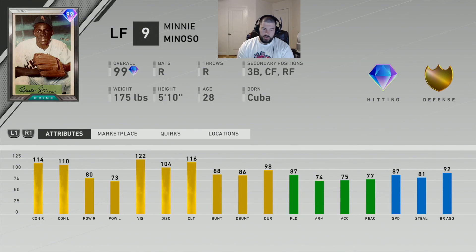Minoso has diamond hitting and gold defense with very good vision at 122, great contact, and decent power — 80 and 73 right and left respectively. He has 87 speed, so he can flag down a lot of balls in left field or even center field. His base run aggressiveness is 92 and stealing is 81, which are solid — I look for anything over 80 for stealing. He also has 88 bunting, which can come in handy for sacrifice bunts.